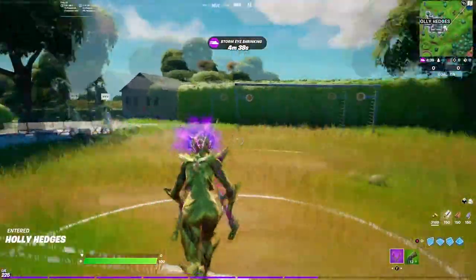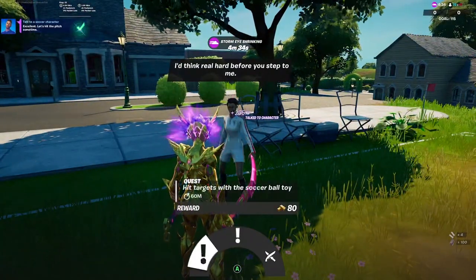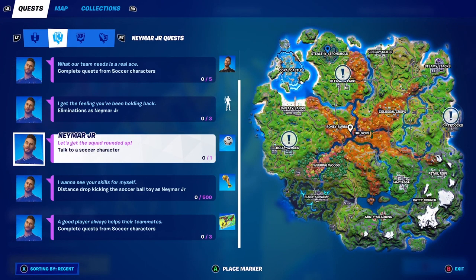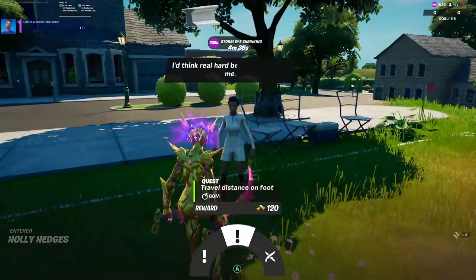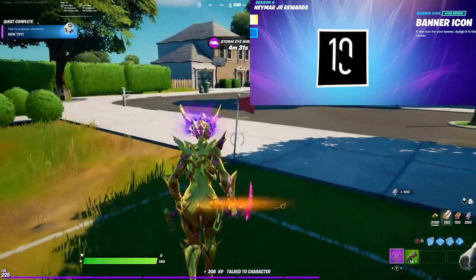The first thing we'll need to do is go talk to a soccer NPC. There are three soccer fields around the map, each with their own NPC. One is at Pleasant Park, another at Holly Hedges, and the final at Dirty Docks. Go to the nearest and speak with the NPC to get the soccer ball toy along with the Neymar Jr. banner.